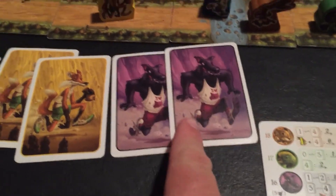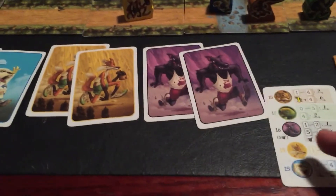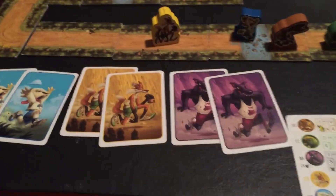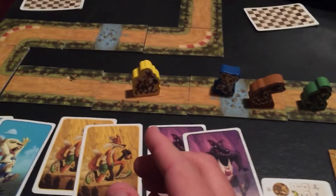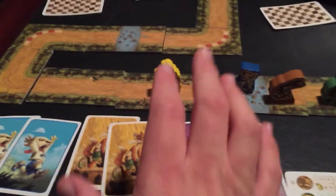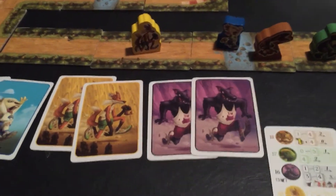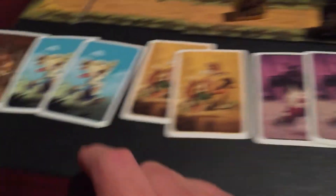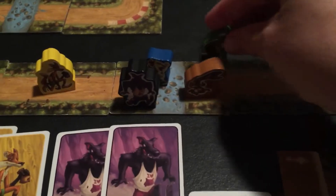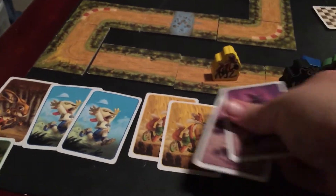I played the order wrong - technically the wolf should be after the tortoise. It doesn't really matter right now, but I'll have to remember that when we get to the end because it has to be done in order. The wolf gets to move one space because there's only two cards out. The tortoise will move one regardless. Now it's the fox who's in the lead - told you the fox is crafty.